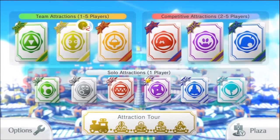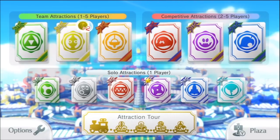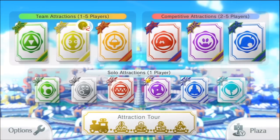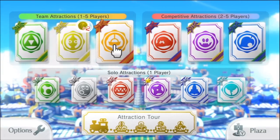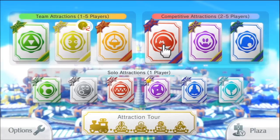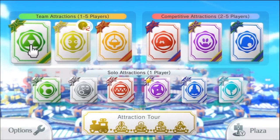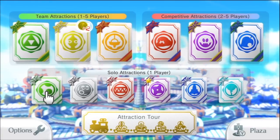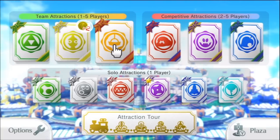As you can see, certain attractions — or mini games, you want to call them — have player limitations. The ones at the top right are competitive attractions; those require two to five players, so you can't play by yourself. Team attractions one through five down here are solo attractions for one player.